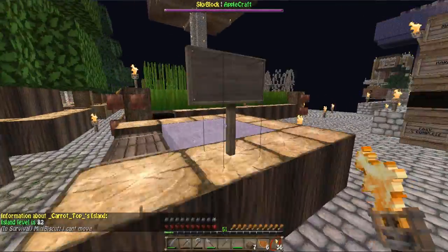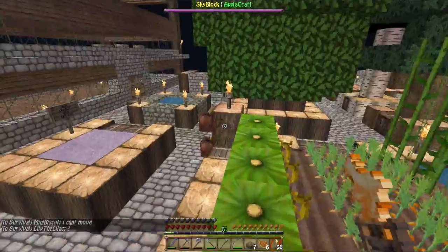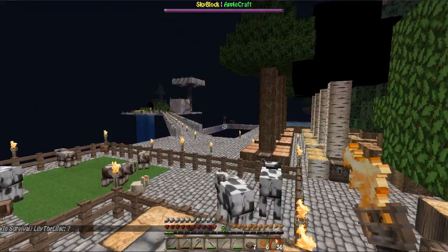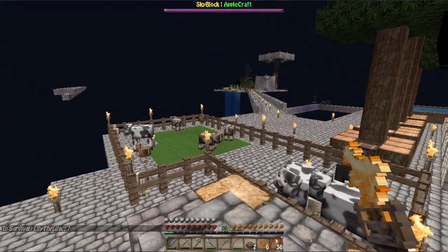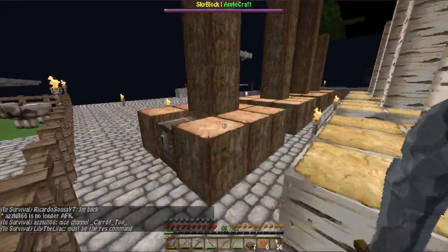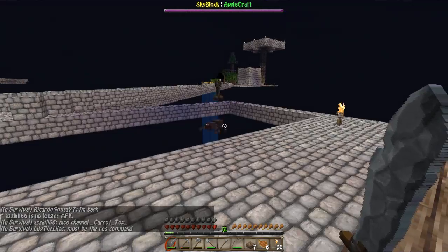What else do I need? I would love to expand the farm, but I don't really have dirt. I'm going to mine some cobble just to fill in that hole over there. I've got mobs over there - damn it. Why did they have to be the two that make you bounce? I should have lit that up.